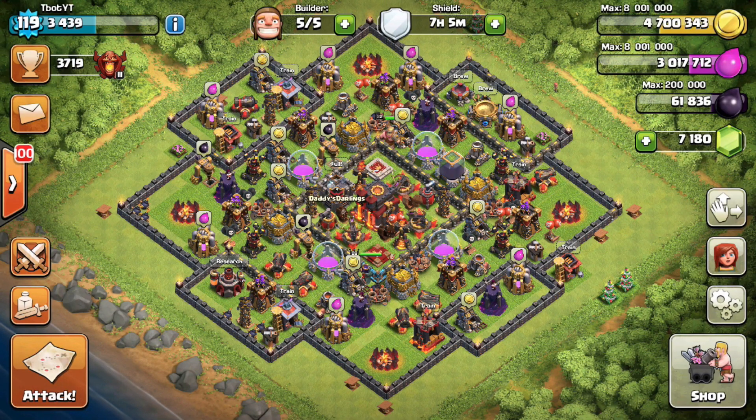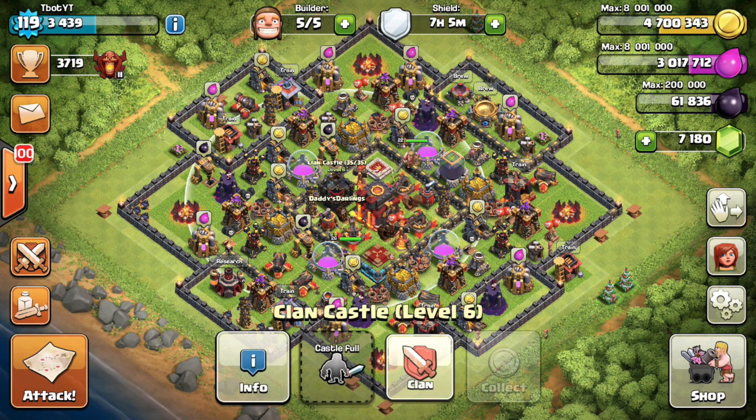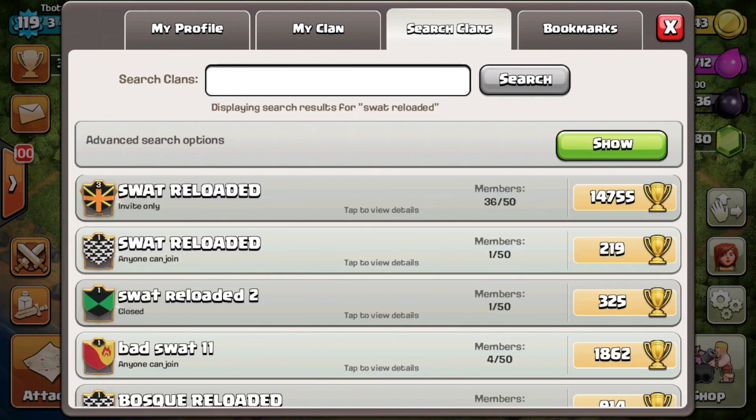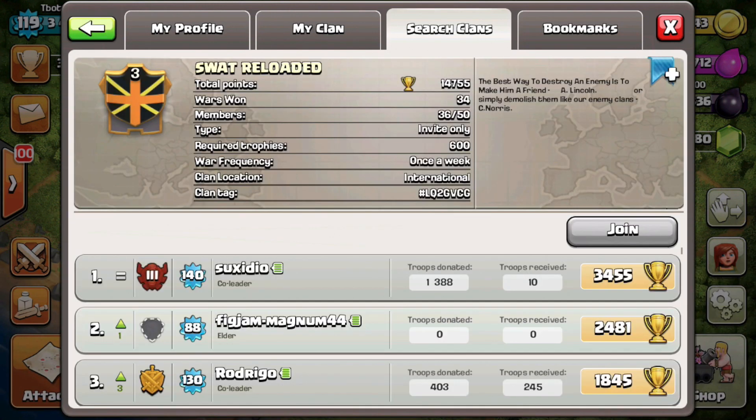That wraps it up for this glitch. I also want to talk about another glitch - I wanted to make this video a little bit longer so we're going to look at another clan. The clan we're looking up is 'Swat Reloaded.' There are two of them, so we're going to click the first one.